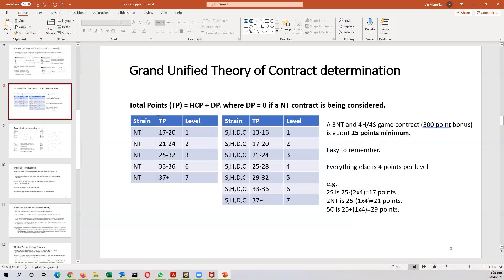For beginners, because beginners usually can only concentrate on game bonuses — for a game bonus, common to 3-no-trump, 4-Hearts, and 4-Spades — it's about a 25-point range. That's easy to remember. And everything else is 4 points offset per level.